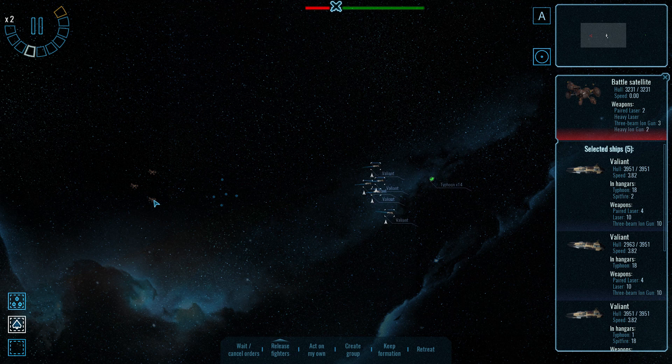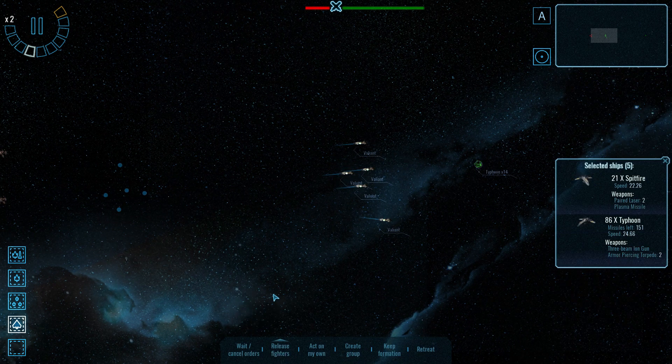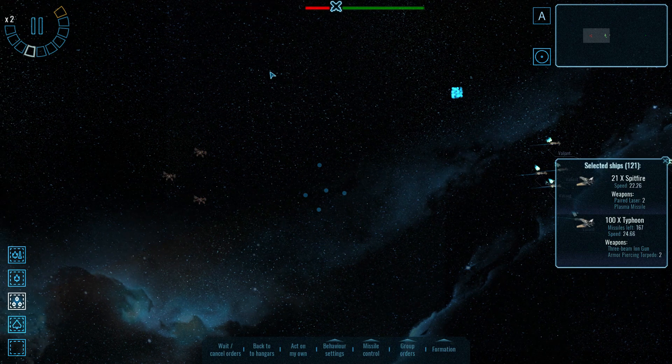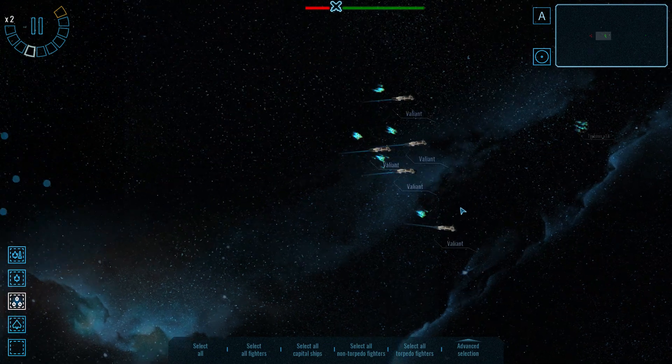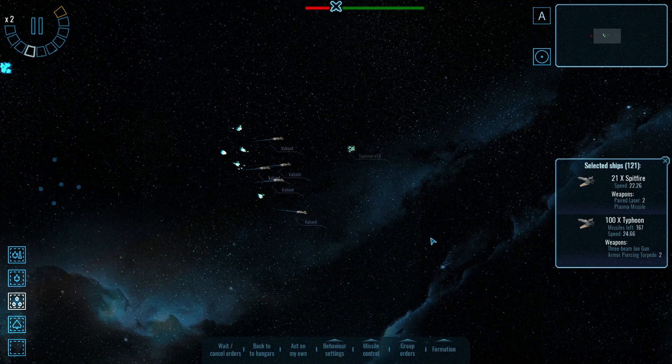Let's move into range. The question is, do we launch our fighters and bombers alone or go for a more combined-arms strike? They've got paired lasers and heavy lasers, so they'll be quite good against my bombers, plus ion guns which won't be that good. Maybe we see whether we can take one down simply with a small strike craft force — because they're much faster than the Valiant, so if it does succeed that'll be quite the win. How many missiles have we got? 167 armor-piercing torpedoes — feeling quite good about our ammunition.